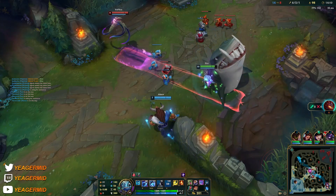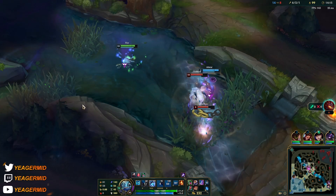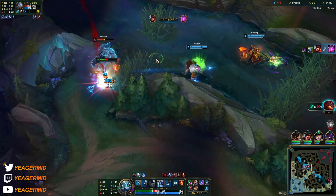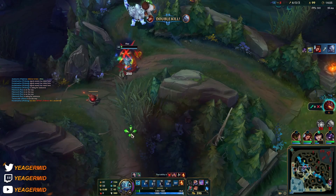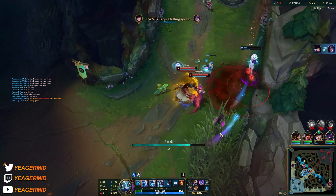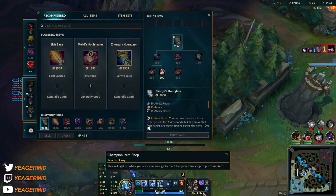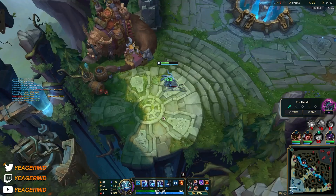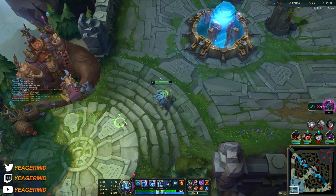Oh he dodged it — going through the minions to gap close. I had to flash out. Nice, I also got ignited — that's fine. If we can defend the Drake somehow — never mind, he's trading the Herald for the Drake. I get one more AP component.